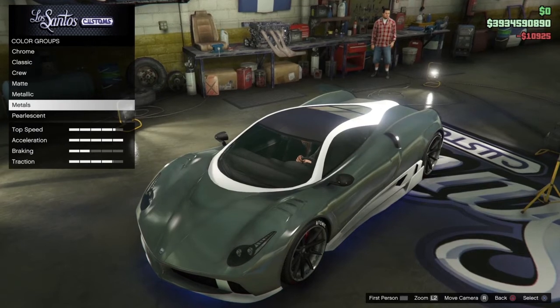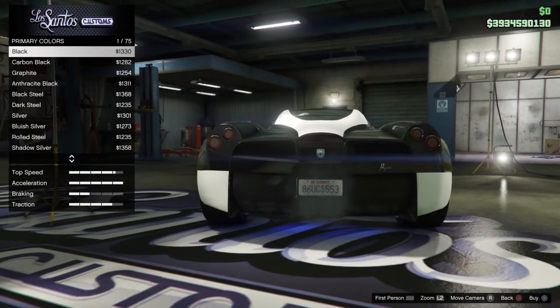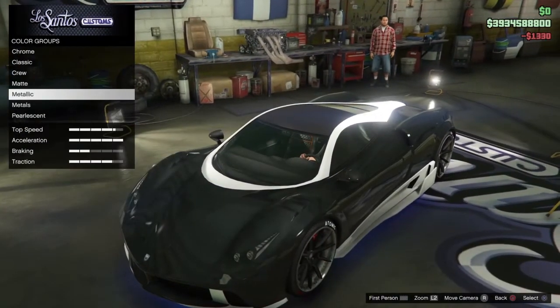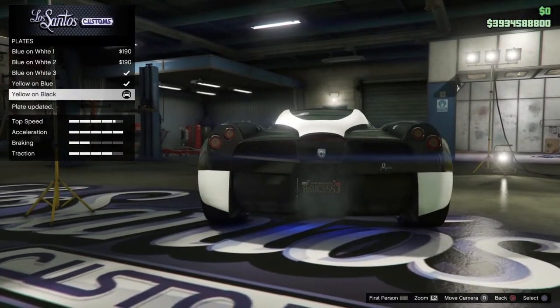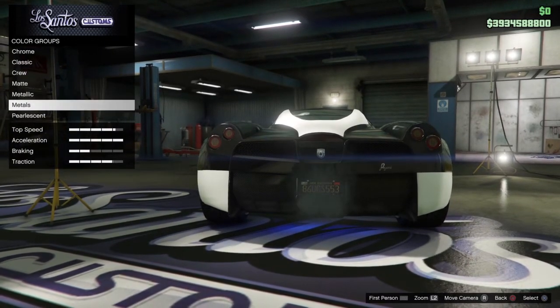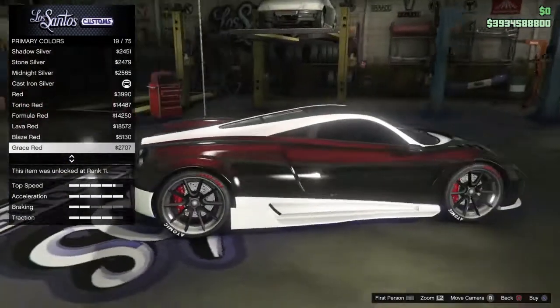After you've done that, you want to apply a pearlescent. You can't do this directly, so you do this glitch where you click on the metallic and hover and hold down any color for around five seconds, then go into plates and change your plate. Then you can go back to the primary color and select the pearlescent.